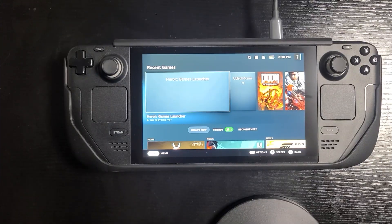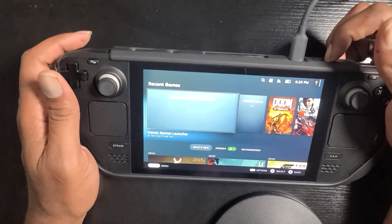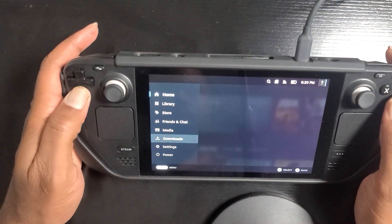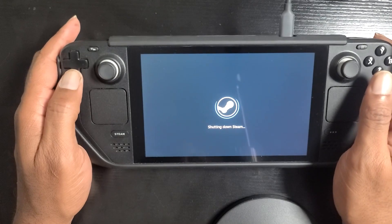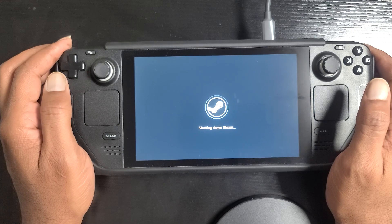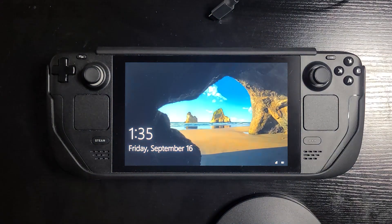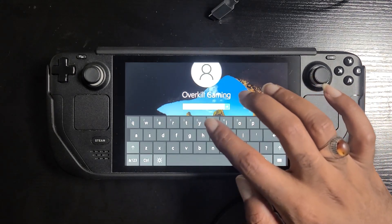We've actually created a dual boot system with Windows and Steam OS on the Steam Deck. We have Windows installed on an SD card which we can just insert into the bottom, and we have our games loaded on there for Windows. Then we have the Steam OS side which is still on the internal SSD, and these two are separate so they don't affect each other at all. This setup will ensure that you can play just about any game, especially games that have anti-cheats built specifically for Windows.